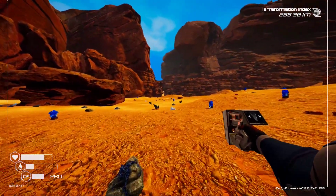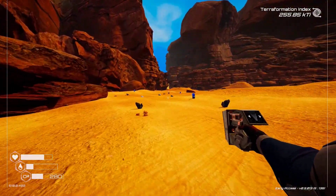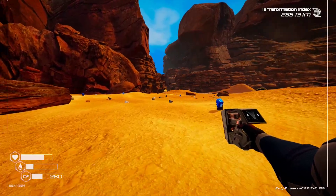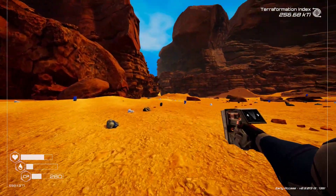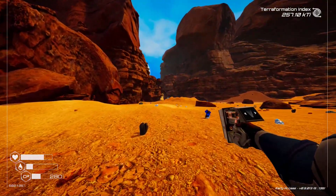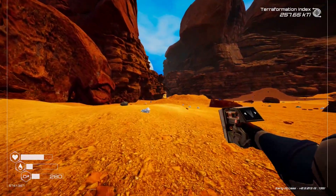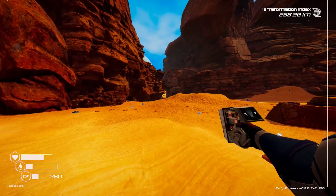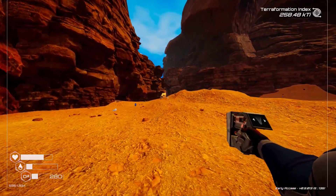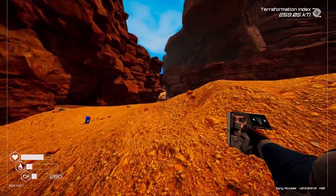It feels kind of slow to walk across the world like this. I do have the tier one boots; I didn't have the resources to make the tier two yet. I need two super alloy and two cloth. I think I have the super alloy but I've only found one cloth so far.